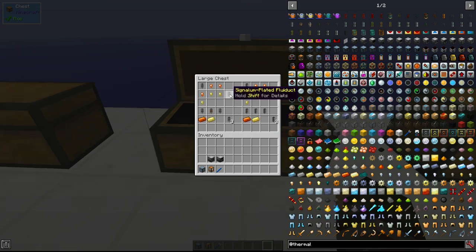The next thing we have is the signalum plated fluid ducts. The difference with these is they are able to transfer RF as well as fluids. These are made using hardened fluid ducts — you can do one hardened fluid duct, three signalum nuggets, and three electrum nuggets to upgrade one. Or you can do three hardened fluid ducts, one electrum ingot, and one signalum ingot to get three signalum plated fluid ducts. Basically these allow you to transfer energy and liquids through the same pipe.